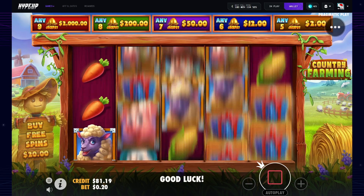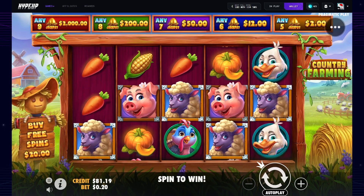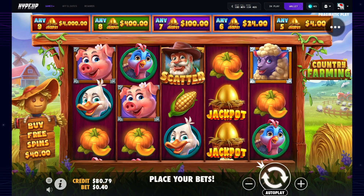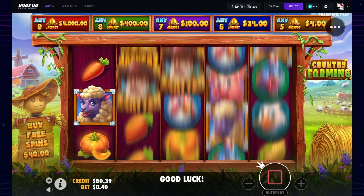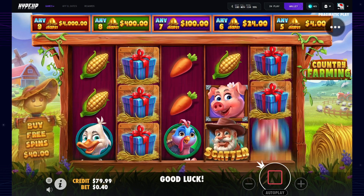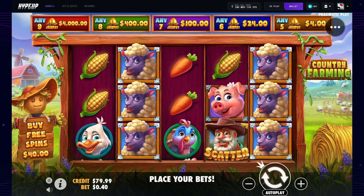Nothing - these spins aren't even paying. I'm just trying to get in here. We're up to 40 cents - see where anything connects. Two again. Any connects - I'm sure you just got to get three in a row to connect. Nothing again. What's going on? Two.